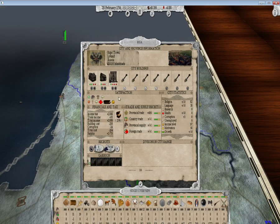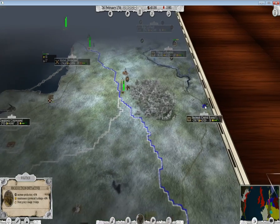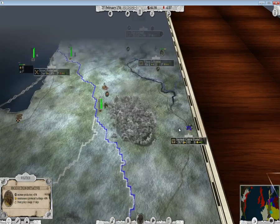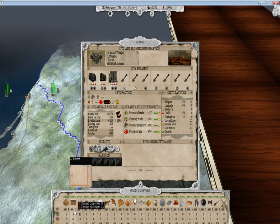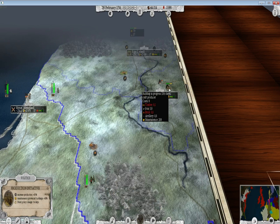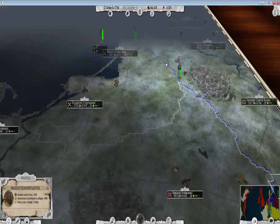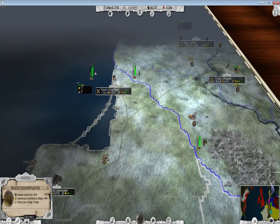Health, tax — nobody likes taxes. This won't last long enough to jeopardize my money. We'll increase the provincial trade up here because this buying indicator apparently means something good. We can see the demand for the area up here, and it costs zero brick artillery maintenance — I have no idea what that means. Looks like my guys are in position to start a war. It is the 2nd of March, so let's have a go of it.